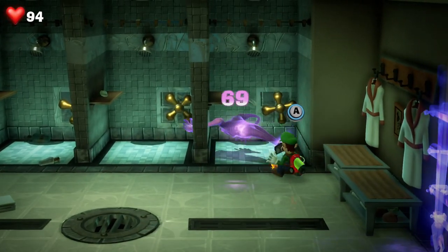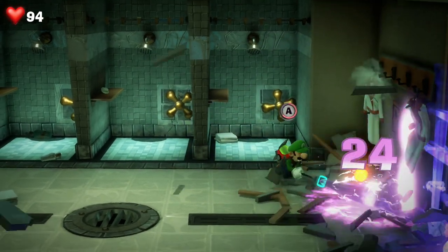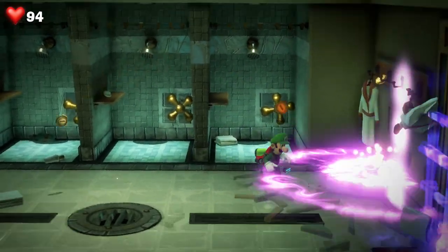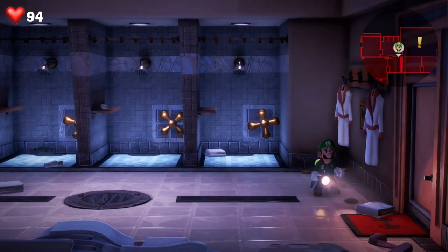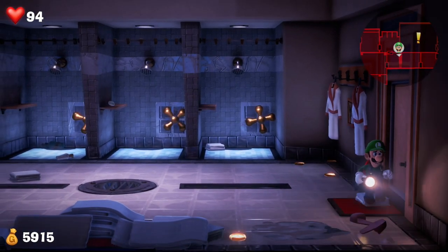A creepy purple ghost will appear after you've defeated those three, so take him out as well. Then we're heading into the next room and we're ready for the boss battle.